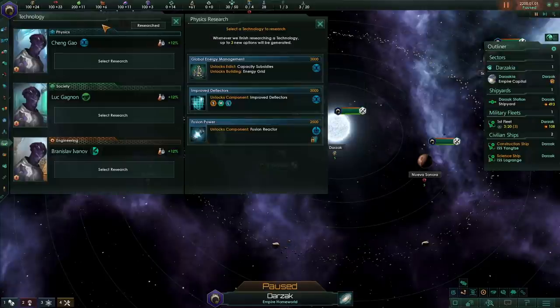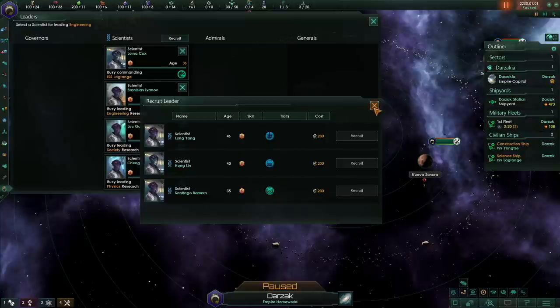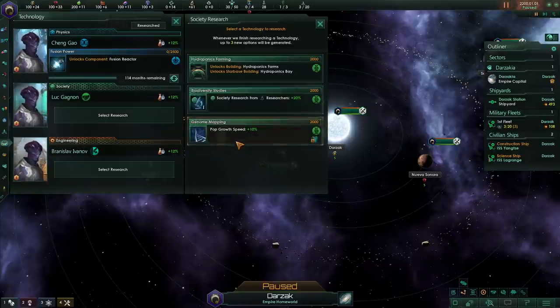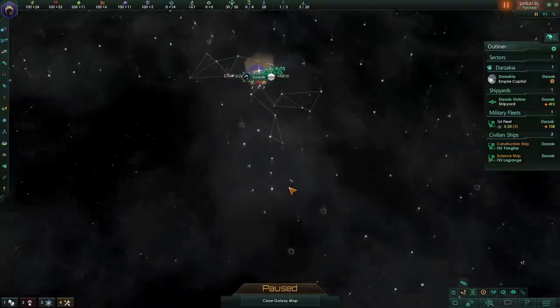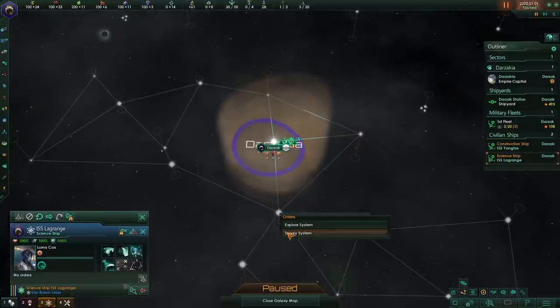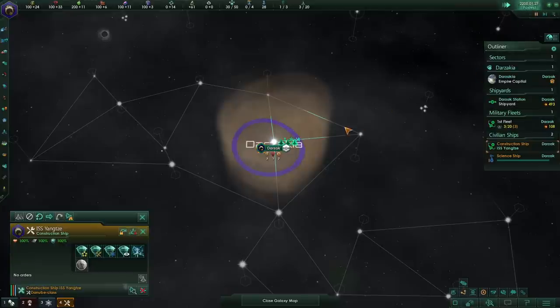So the Darzak Expansionists — let's get our researchers set up. We have a guy with Field Sciences, a person with Statecraft, and a person with Leader Lifespan. There's a partial genius out there to recruit. Let's unlock the Fusion Reactor, take Pop Growth Speed, and Minerals from Jobs. We're on the inner ring of the galaxy — not my happiest place to be. In my test game I had a much better start. This is kind of miserable, but we'll live with it.